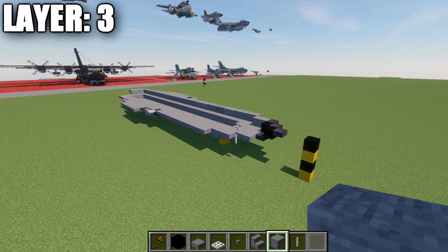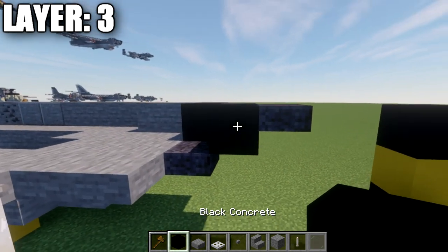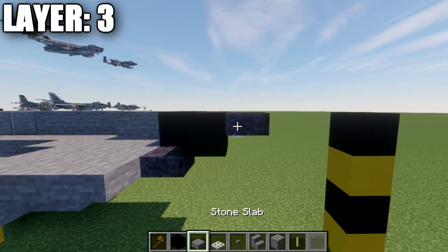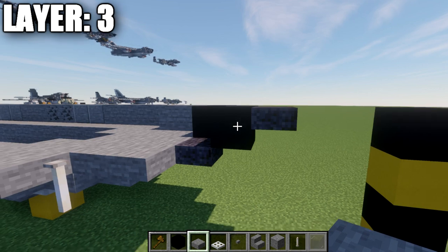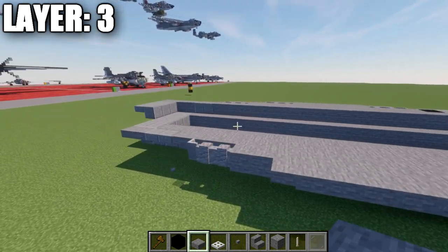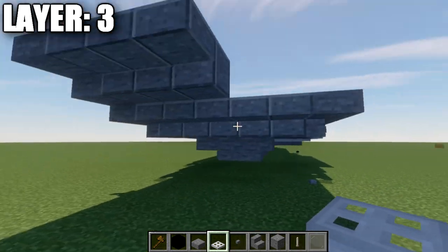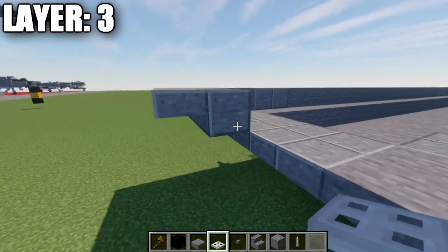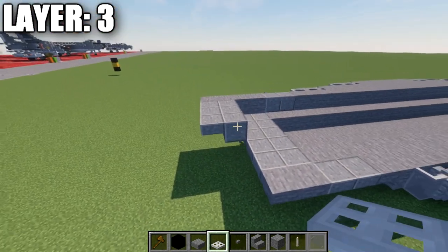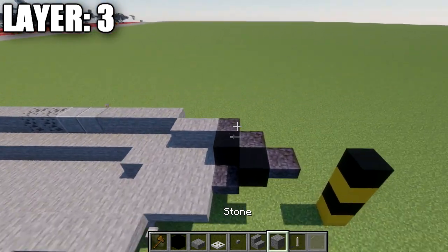Moving into layer number three. For the front, place a black concrete block coming off the polished blackstone top slab at a slight angle going up, then a polished blackstone top slab coming off it. For the rear center line, go up from the polished andesite top slab and place a polished andesite full block then a polished andesite top slab, maintaining the same pattern.